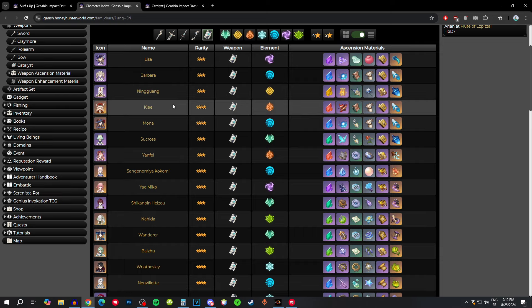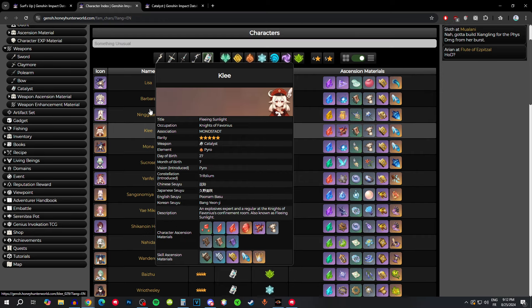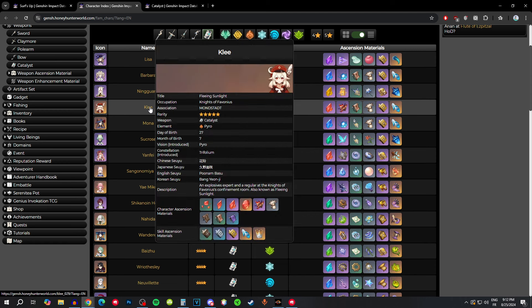Klee is pyro, deals a lot of damage with normal attacks, and can be played in vaporize teams with Xingqiu or Furina. So she can fully use this weapon — it's probably one of her best options, maybe second or third best. If you're using this weapon on Klee you'd want to maximize normal attacks and minimize charge attacks, since this weapon won't buff those. Overall it's going to be a very good weapon on Klee.